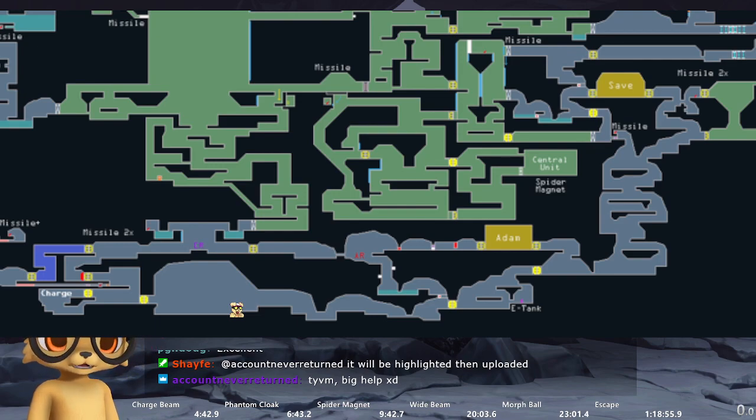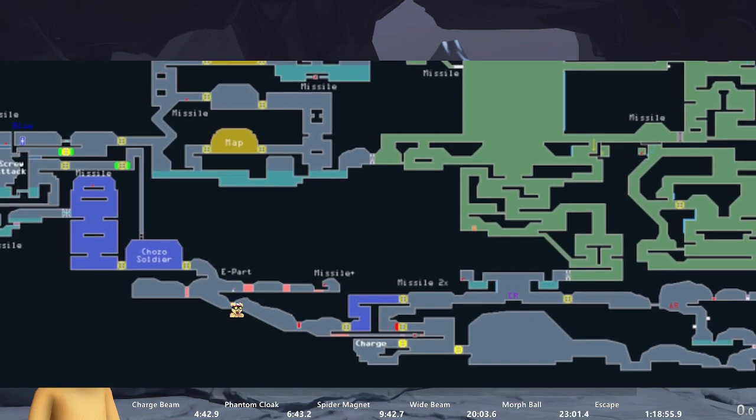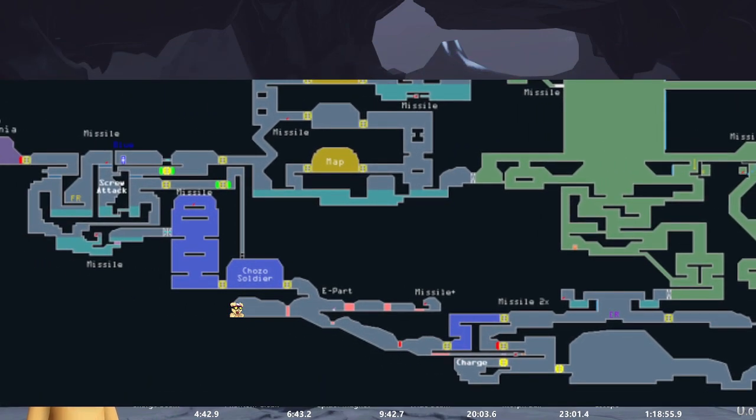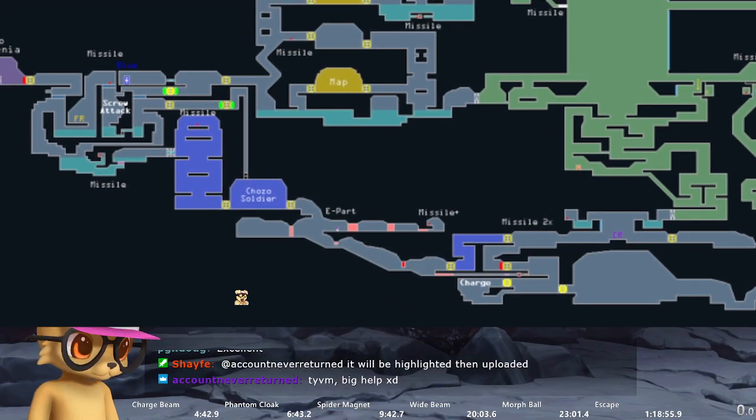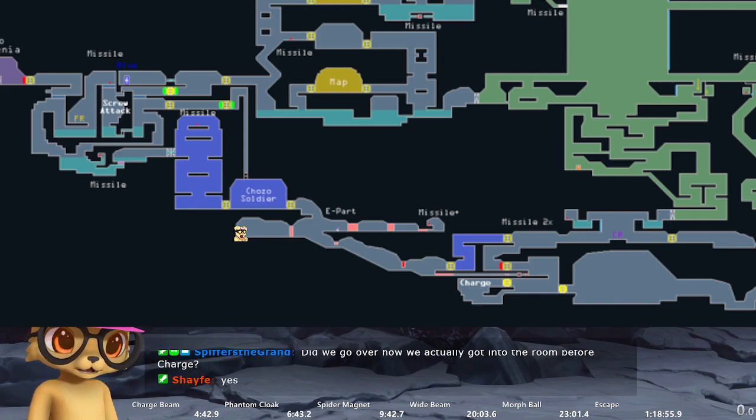I can't actually do this part slowly, so I have to do it all in one go or it won't work. Now we're sparking all the way through this tunnel and we're right here. Un-morph — I'm against this wall, confirmed by pressing left and you'll hear me tapping it. Now speed boost to the right; once you hear the speed booster fully charged, that's when you jump. After the jump I just neutral the left analog stick and don't do anything else.